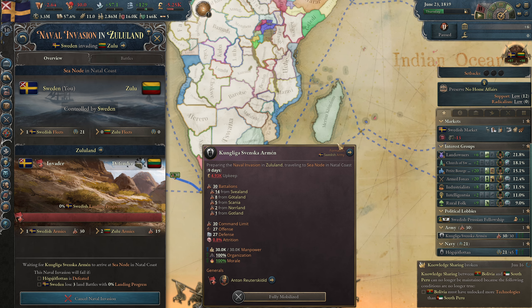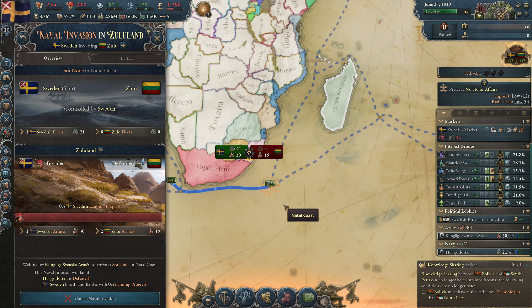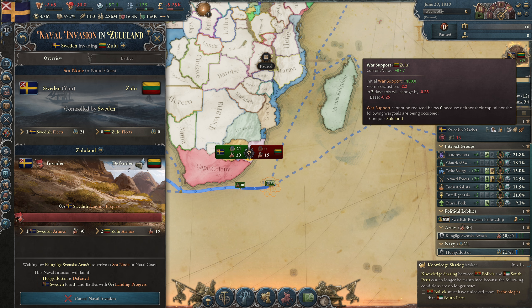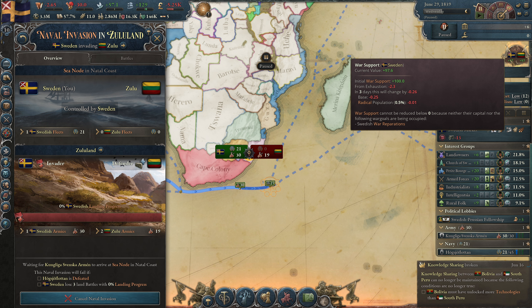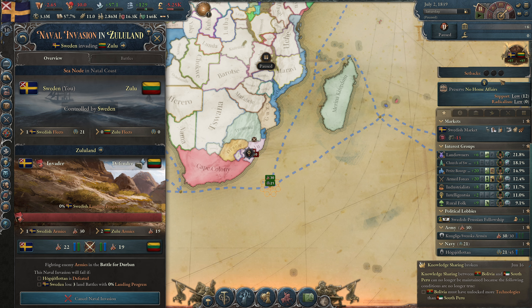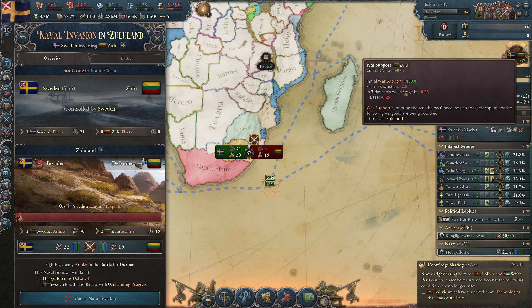When this army arrives we'll see battles. This number over here is your war support — it will slowly go down from war exhaustion, as you can see for Zulu and also for us. Per week we get minus 25, but we have a radical population so the more radicals you have the quicker your war support goes down, and we don't like that.